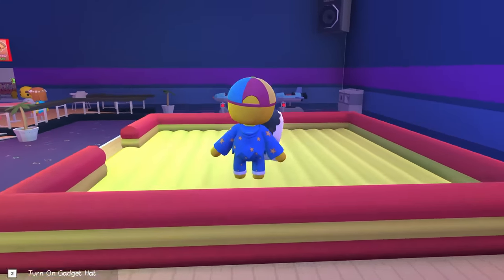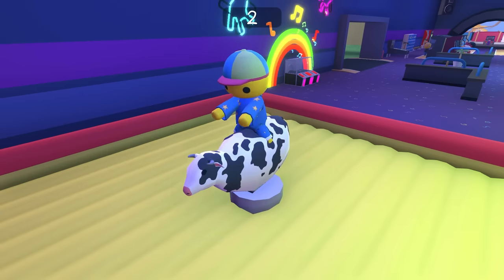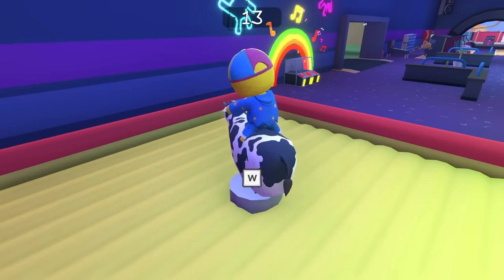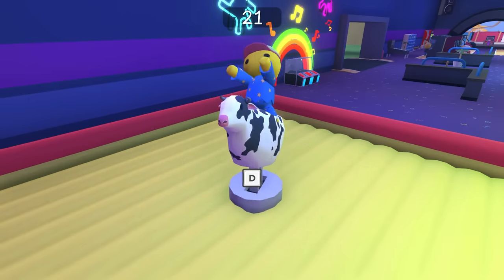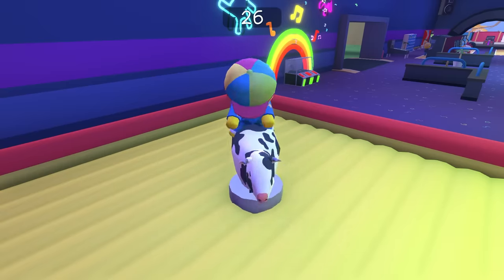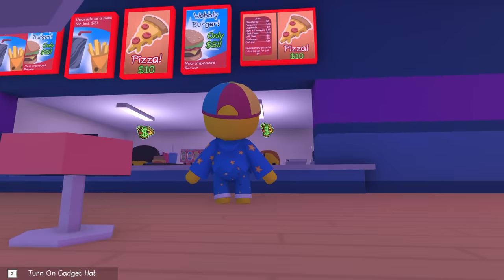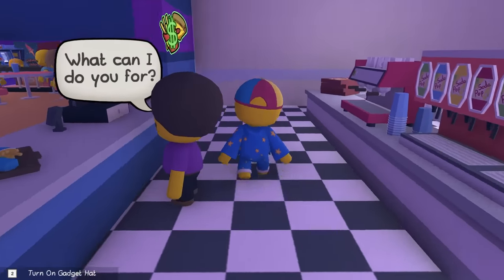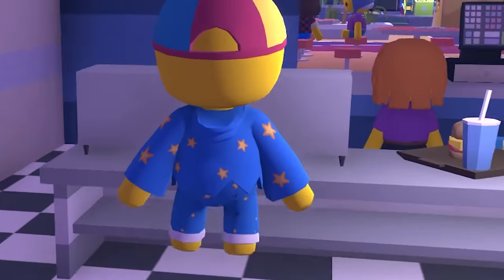It must be in this main lobby somewhere. We got a jukebox here for music. We got a cow that we can ride — it's a quick-time event game! How high can I go? It's going crazy! Oh my gosh, how am I being so good at bull riding?! 28 — I beat it, 28 is the max! Is there a secret behind this Wobbly pizza burger place?